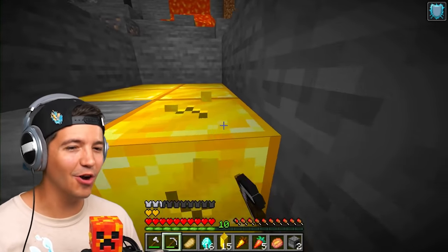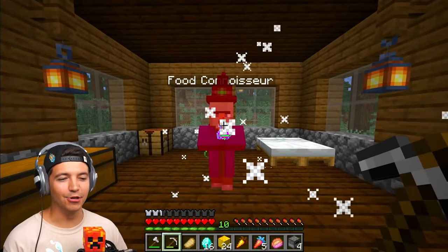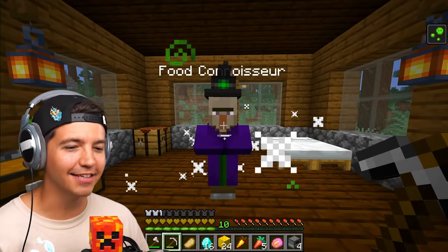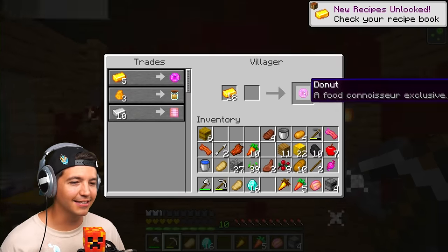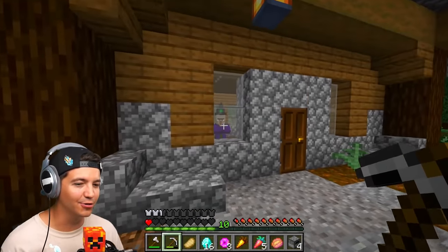I think this is going to be enough gold for the piglins. There's also a food connoisseur villager - if you trade with her, you can get some of the custom items made for this video. But she keeps poisoning us. I'm trying to make trades with you, and you're going to kill me. I would like to take a lot of donuts. I'm about to die, so I'm going to walk out of here. Let's calm down with those potions.